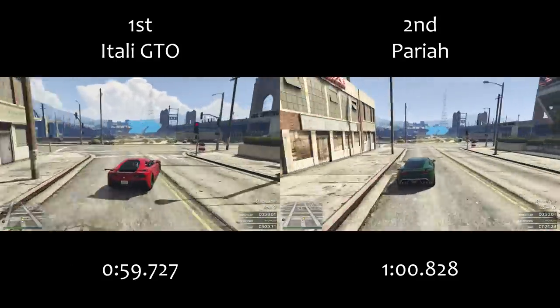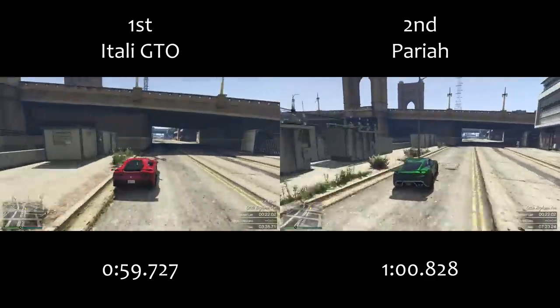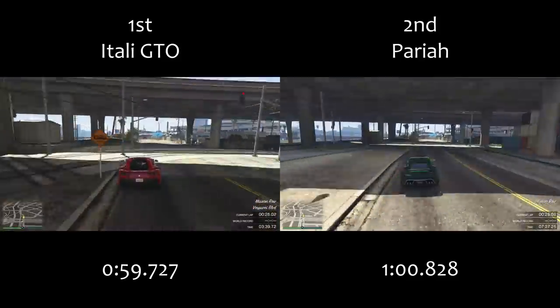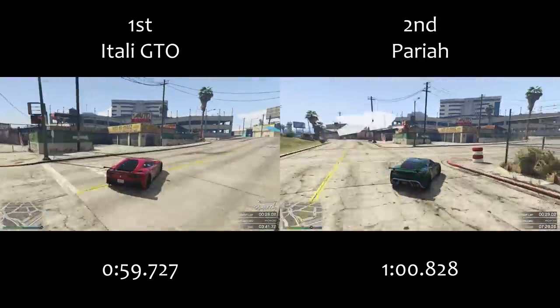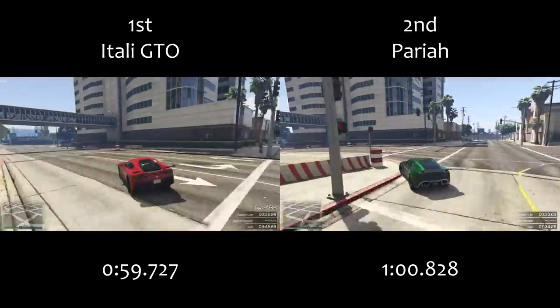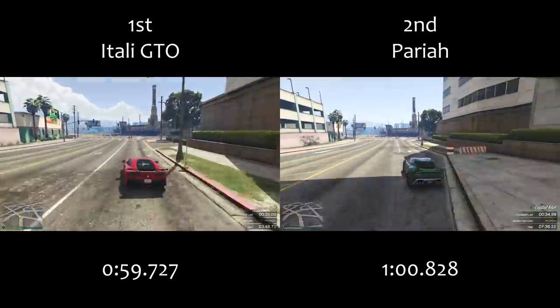The Itali GTO is currently on sale for another two days, so go and buy it. It's the most expensive sports car in the game — because of course the most expensive has to be the quickest these days — but it's on sale for 40% off right now, so make sure to buy it if you don't have one already.